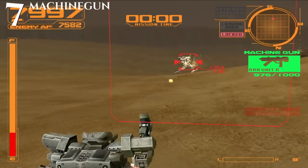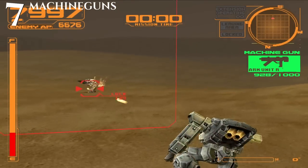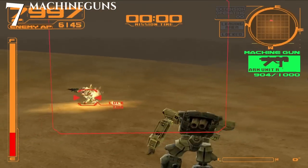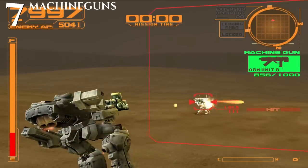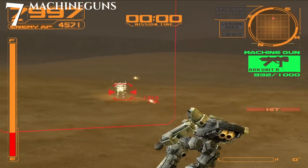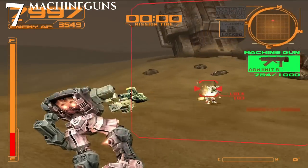Tip number 7 is machine guns are good in all the Armored Core games. Even when they were nerfed in Nexus, they were still more powerful than most other options. So if you're really struggling and you can't get good, try one of the better machine guns. The thousand rounder is a good bet most of the time, but I'd really suggest experimentation.